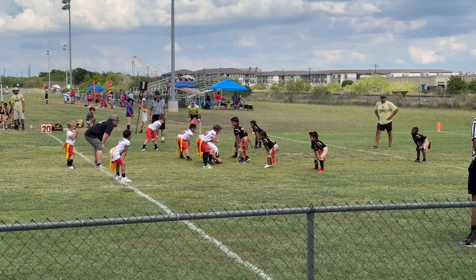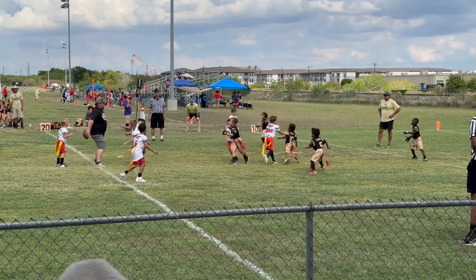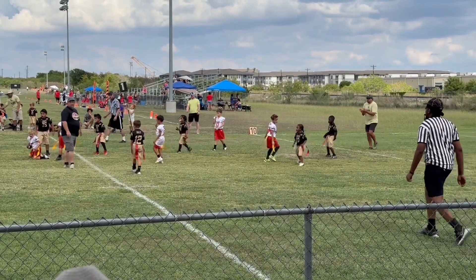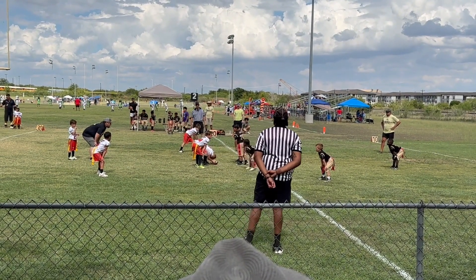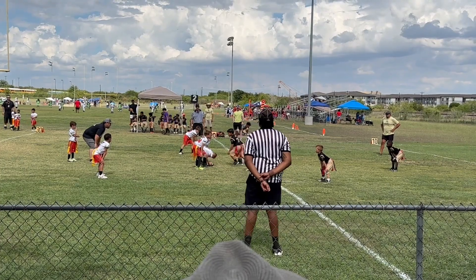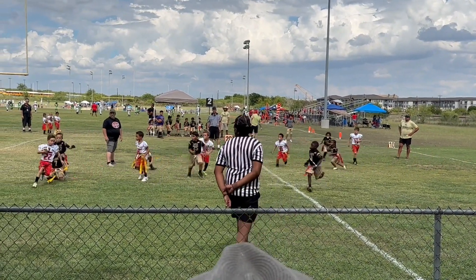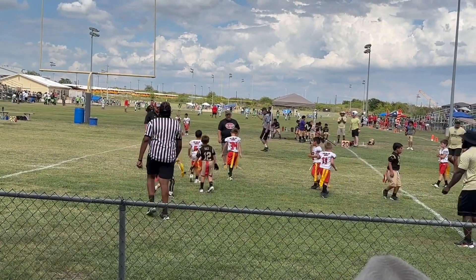It'll be a Red Raider offense coming up with good field position. Coach fakes the pass, bumps into his own guy and falls down — we're sending that one into funny videos for sure. Second down, and we've got the down marker on the far side of the field. The snap dribbles back and Soren's in the backfield in a hurry, making his second grab of the day.